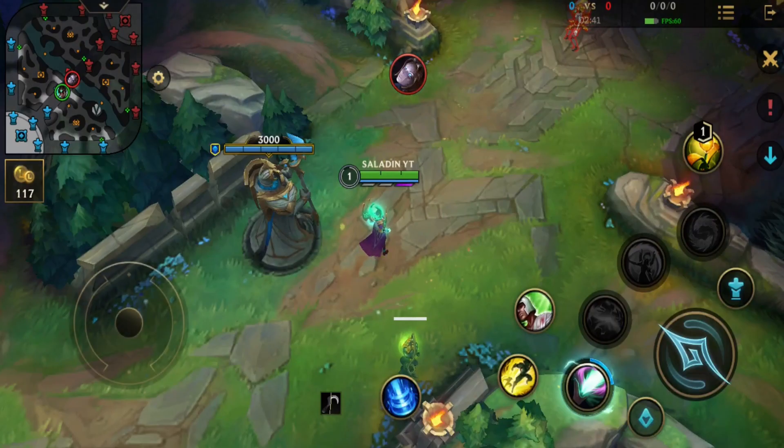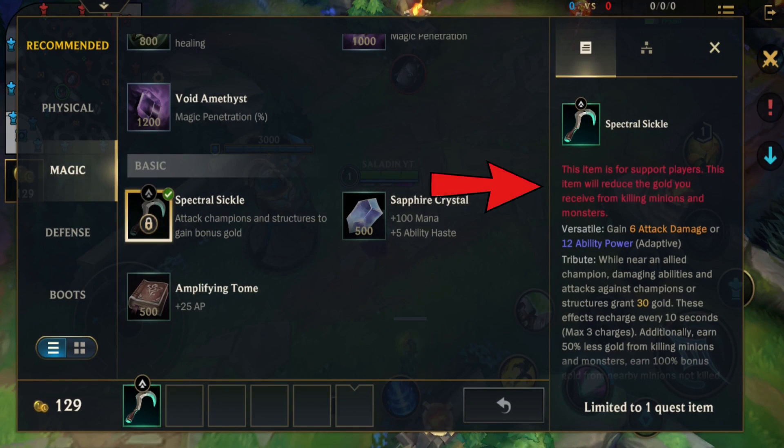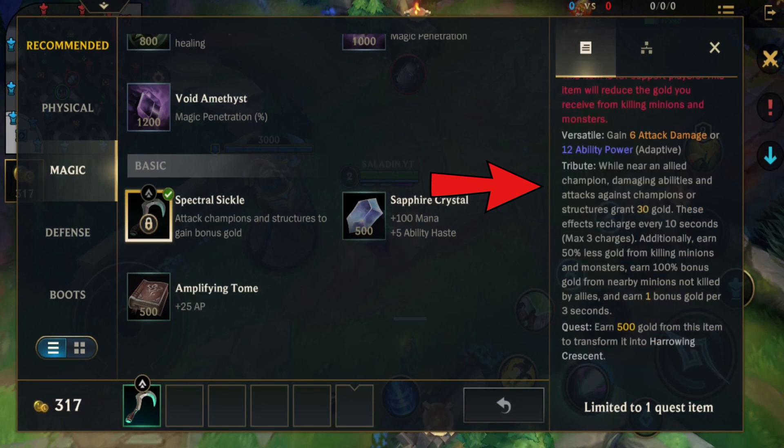Now let's talk about Spectral Sickle. This item costs 500 gold. The first part reduces gold from killing minions and monsters, just like Relic Shield. The second part is Versatile — gain 6 attack damage or 12 ability power — and Tribute: while near an allied champion, damaging abilities and attacks against champions or structures grant 30 gold. These effects recharge every 10 seconds at a maximum of 3 charges. Additionally, earn 50% less gold from killing minions and monsters, earn 100% bonus gold from nearby minions not killed by allies, and earn 1 bonus gold per 3 seconds.